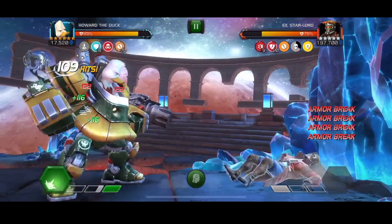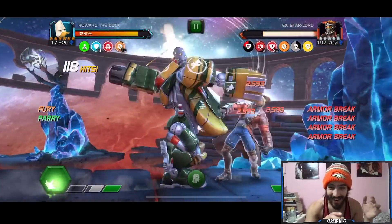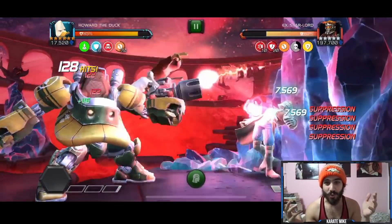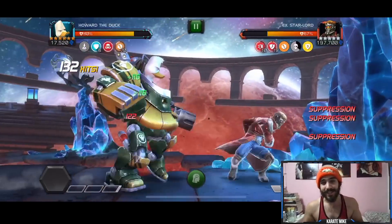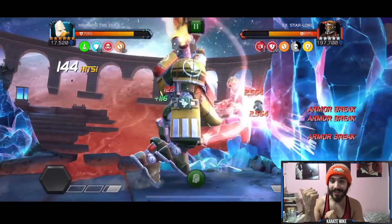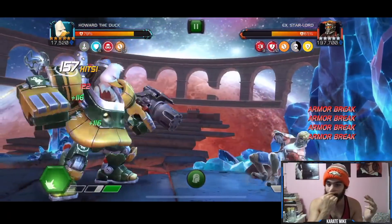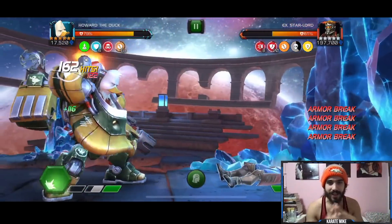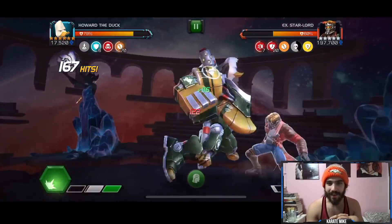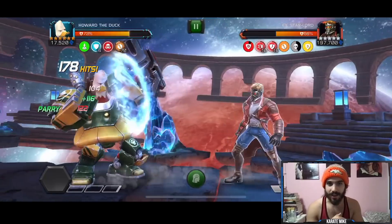We're pretty much just spamming that 70–80k heavy over and over in the corner — absolutely insane. We have our 70 fury buffs, 20 armor breaks up on this guy. That was a 26k medium, a 17k light attack, and a big Special 2. The power bar is just not moving up to that first special on Star Lord. Heavy attacks have exactly five hits and the Special 2 has nine — so the hit counter is definitely inflated.